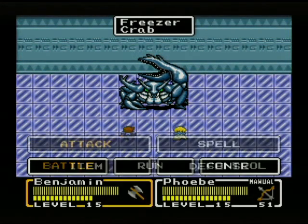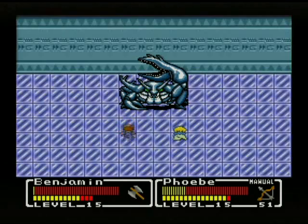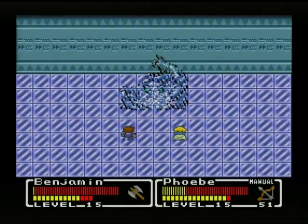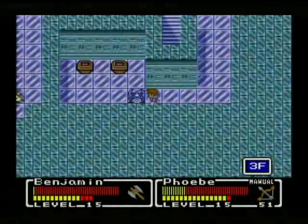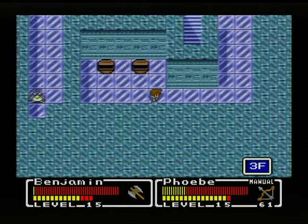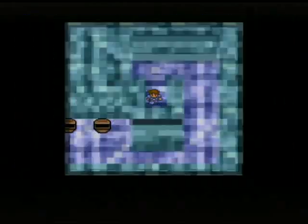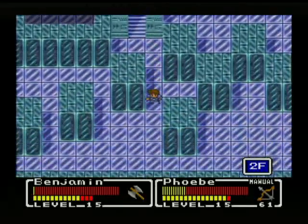And here we have a Freezer Crab. Like most crab enemies, they are weak to axe-type attacks. Some more arrows, heal potions — and that's all for the treasures there.